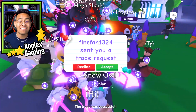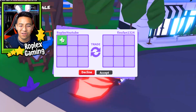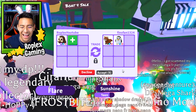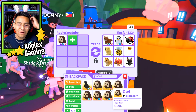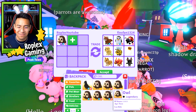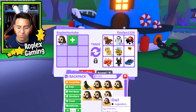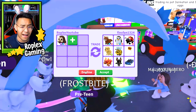We have finally made it to the Mega Neon Owl. Now we're trading Finz Fan 1324. Up next is the Owl — look how many Owls I have. It's because I never trade these away, which is why I have so many of them. Anyways, Finz Fan is offering me some pretty good stuff but it's not worth an Owl, especially a Mega Owl. So we're going to decline.